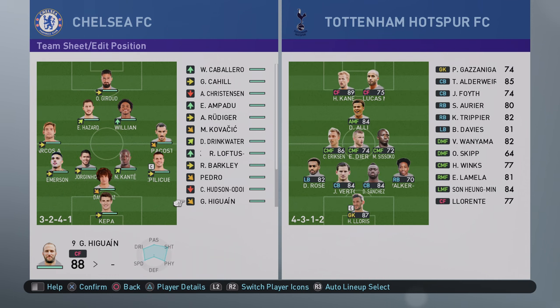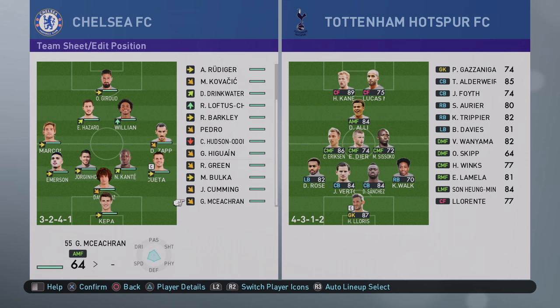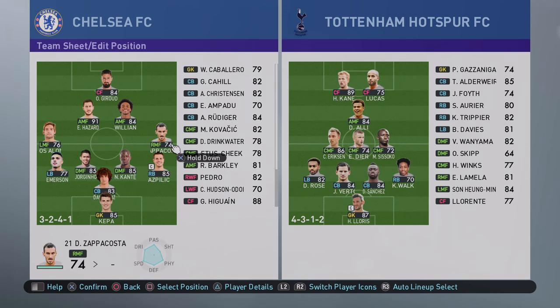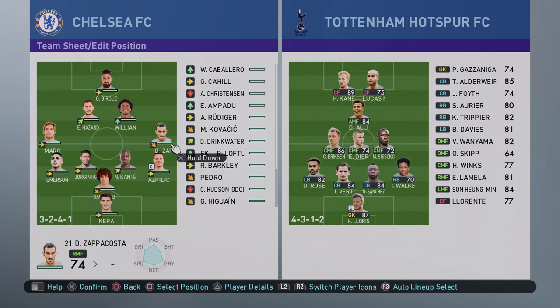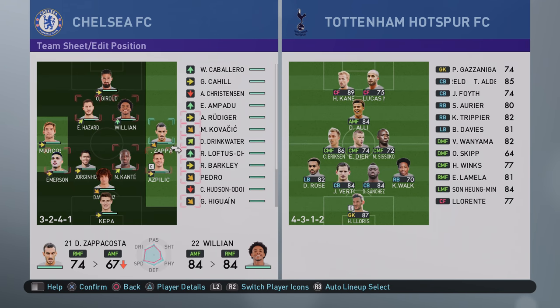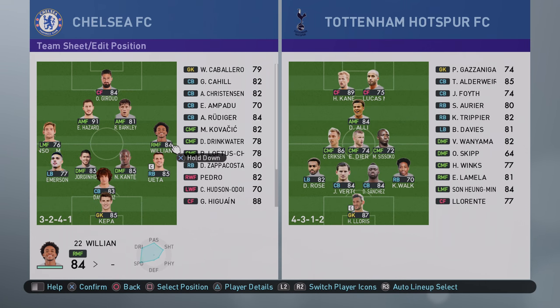I picked Giroud because Chelsea is struggling for form so Higuain is out of the equation. So there's the lineup. Do I want Ross Barkley? Yeah, let's put Ross Barkley in there. And attack midfield role and put Willian on the right. There we go.